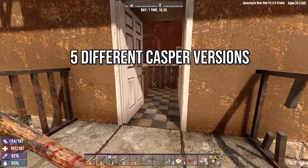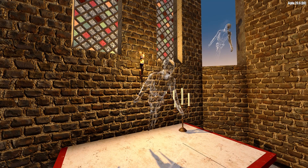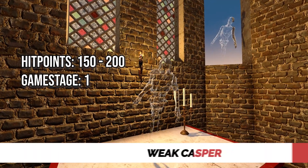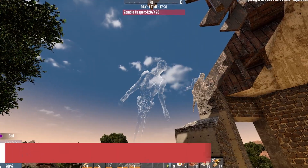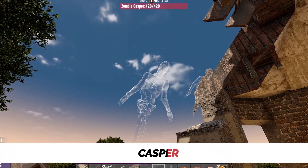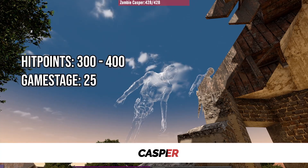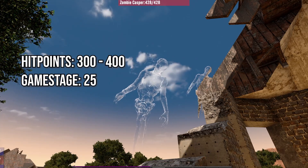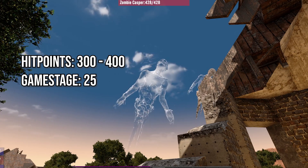One of the reasons that you will see him at the start is that he is a weak version which has a chance to start haunting you on day one. The weak Casper generally has low hit points, from around 150 to 200. Next on the list is the regular Casper, who starts to appear around about game stage 25. So you should expect to see him by the time you get to your first Horde Night. He sports around 300 to 400 hit points and like the weak version, is also not armored.